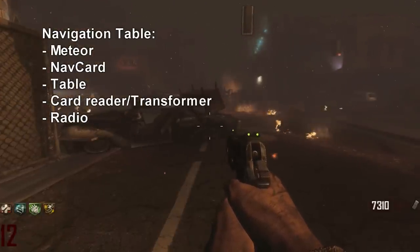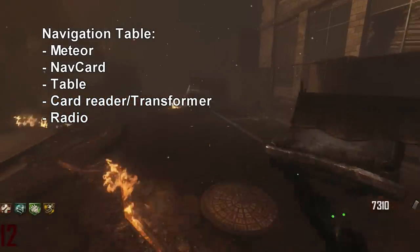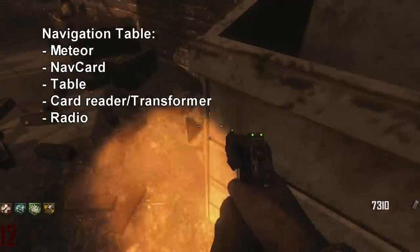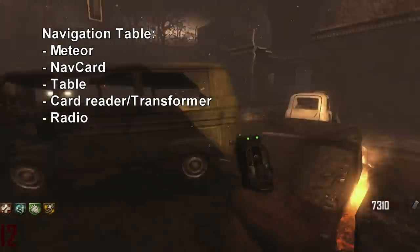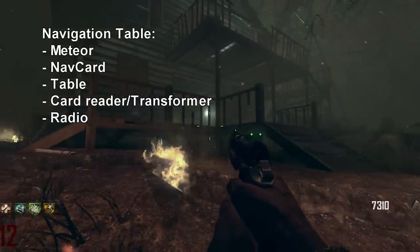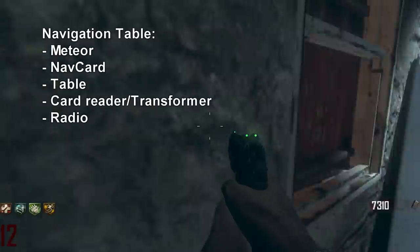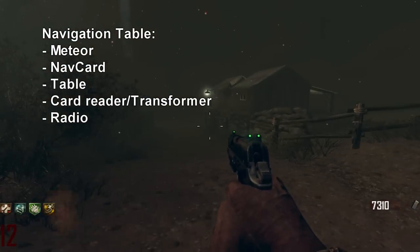The next part you'll need for the navigation table is the card reader, or transformer box. One of the two locations it can be found is in the town, area 5 — right here behind the chain-link fence, leaning on the dumpster or somewhere near the dumpster. The second location is on the left of the fridge over at the farm, in the house — you'd find it right here.